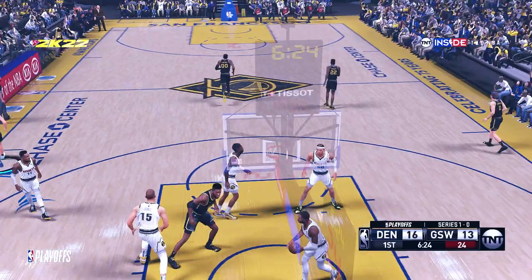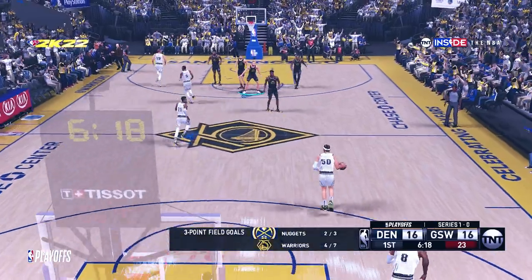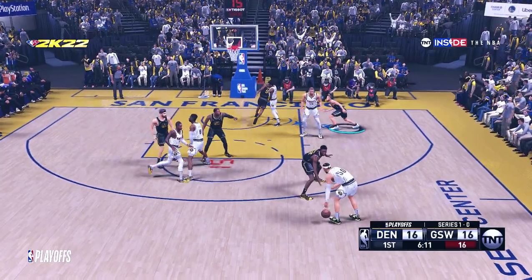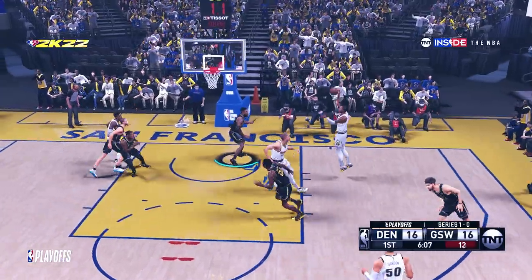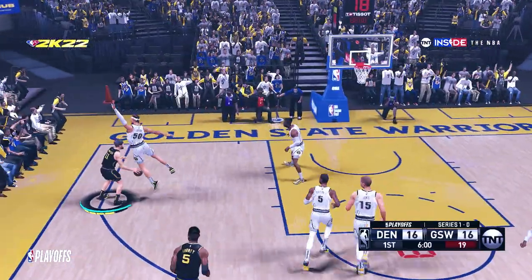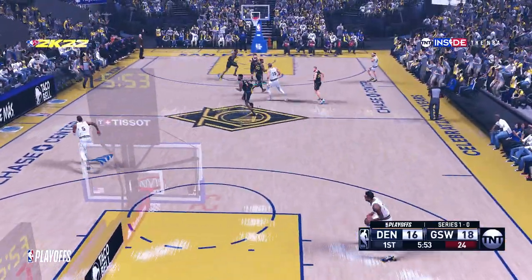That evens the score. He's got 13. That's far too good a look to give them from behind the arc. Three of the last five makes have been behind the three-point line, so they've got to make some adjustments defensively. Now, here's Gordon — he has seven. Thompson loves something. The outside leader, and another basket for Golden State. I don't know how they're going to keep this up.